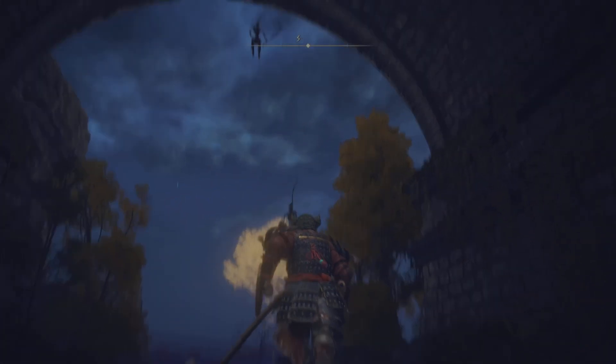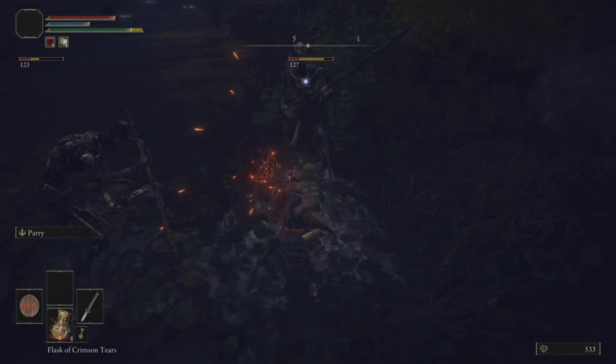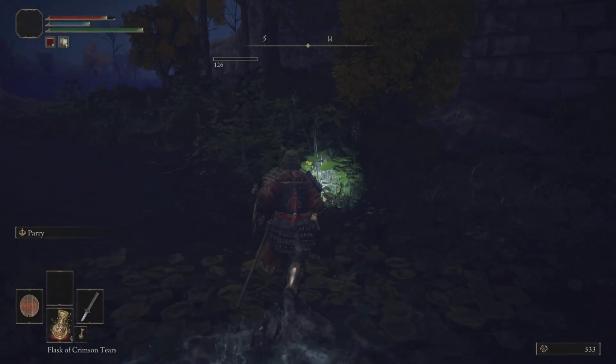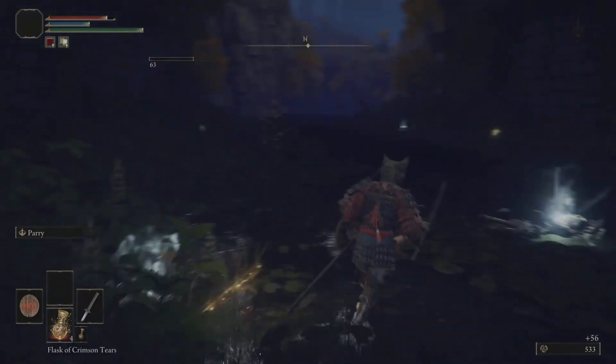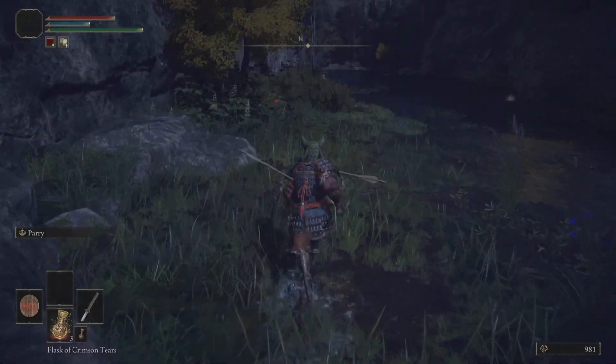If you haven't come across any skeletons yet, the only way to kill them completely is to kill them once, and then the moment their body starts lighting up with a blue aura, you need to give them the double tap. That is the quickest and fastest way to kill skeletons.